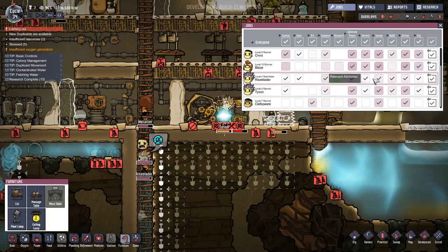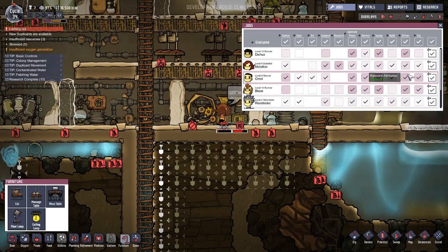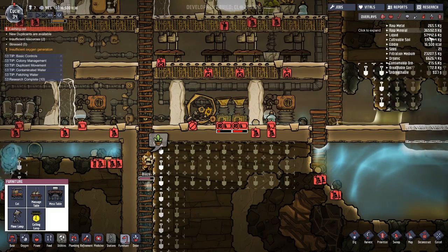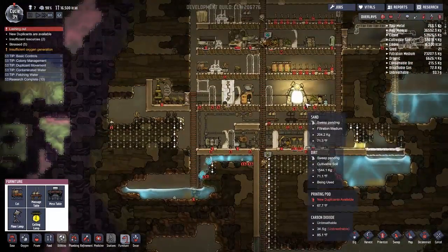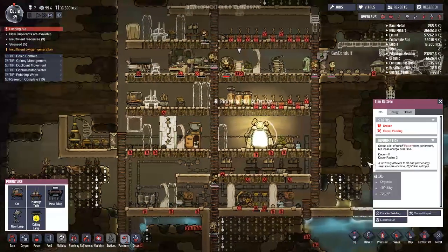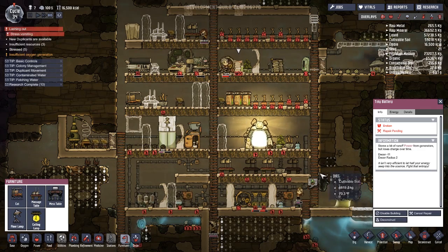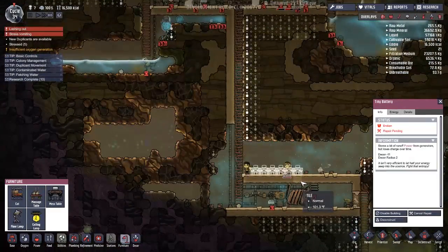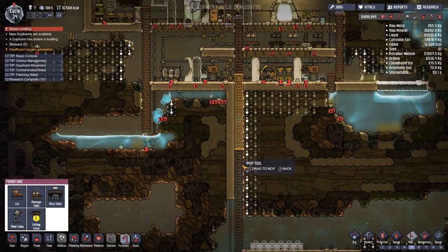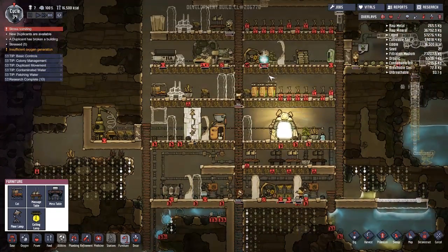Jobs — I need somebody that's just on building. Who's my best builder? Pretty much nobody. Omni, you get the job. We just need to build stuff for a second. Is there a repair option? No. Did that even do anything? No, it looks like that didn't actually do anything.